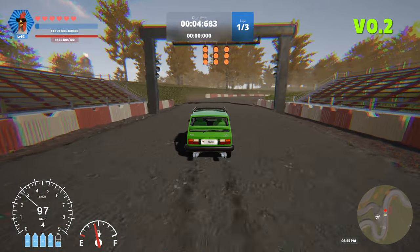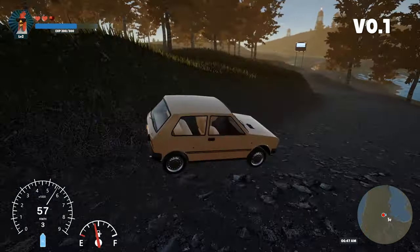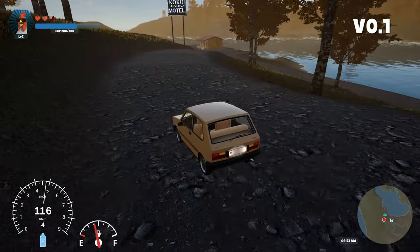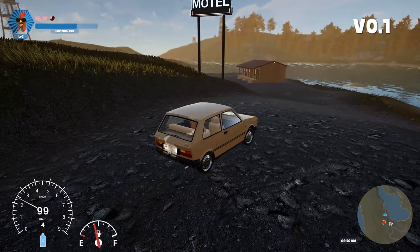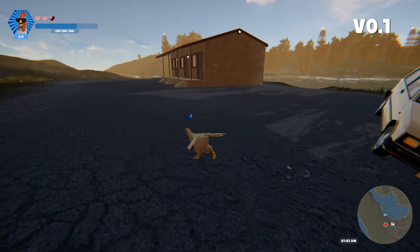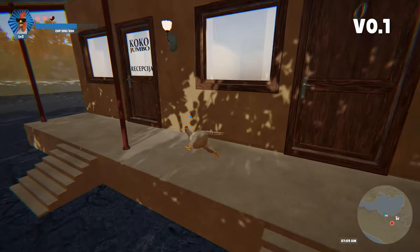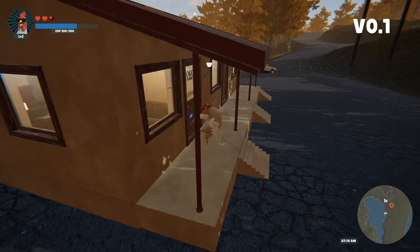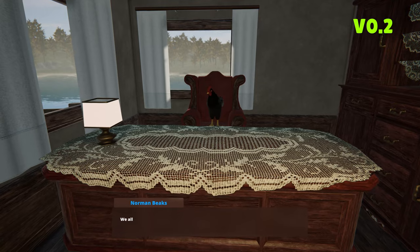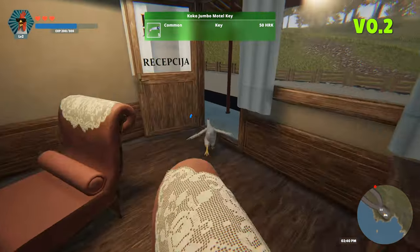All of that was improved — in the latest version you can actually challenge other players and compete for the best time on the track and earn prizes. As for Temzilla, it didn't change much. But the Coco Jumbo Motel definitely had a lot of changes — in the first version it did not work at all, it was just a placeholder. There was no one inside, you couldn't rent or sleep in the room, whereas in the latest version you can actually sleep overnight and wake up in the morning.